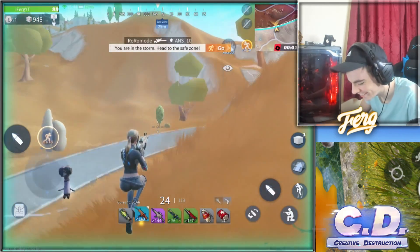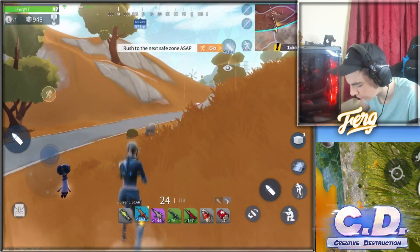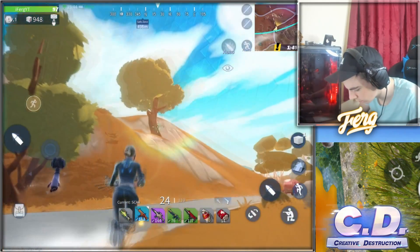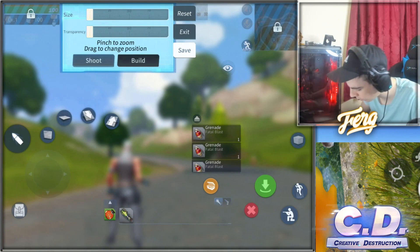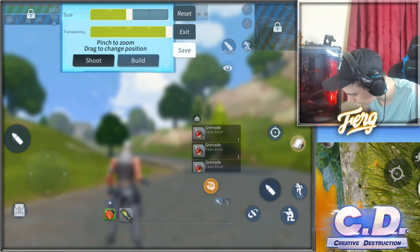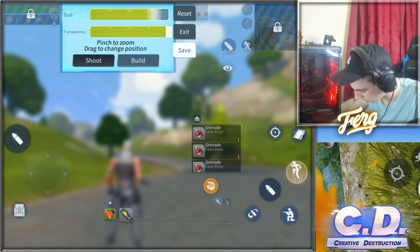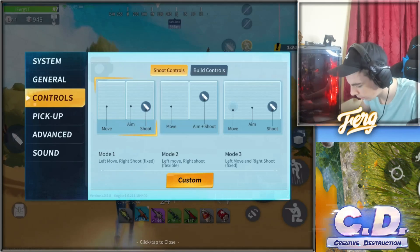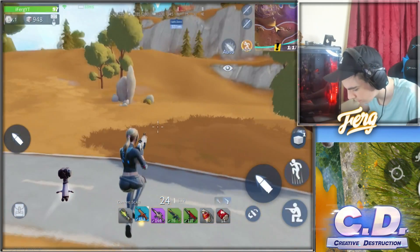We're taking some damage from the zone right now but we'll get in really quick. 97 health — we only took three damage so we're chilling. Let's go up this hill and let me actually change the controls a bit while we're running. I want to rearrange the build buttons — move this one up here, this one over there. We're still running toward the zone while I do this, which is awesome — we can do that on the fly.